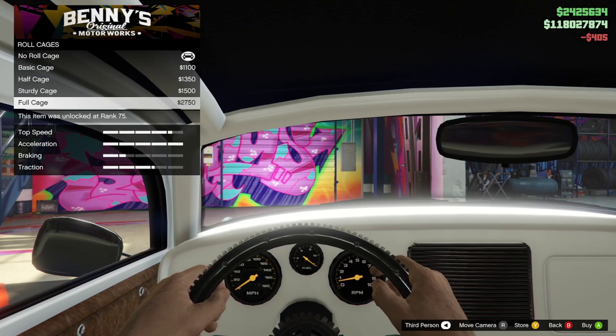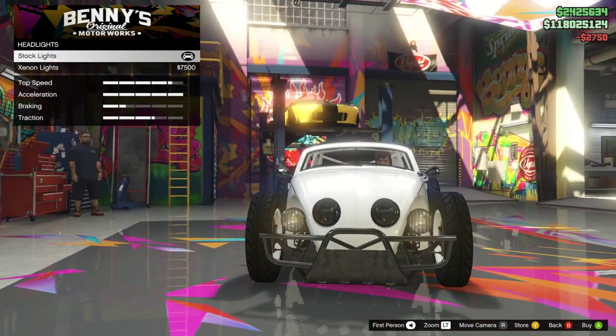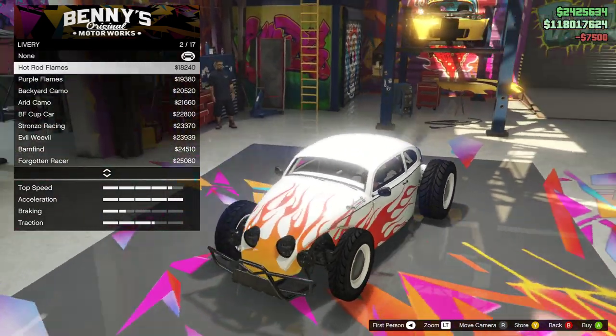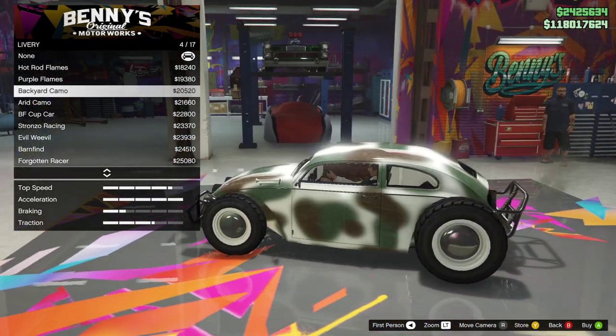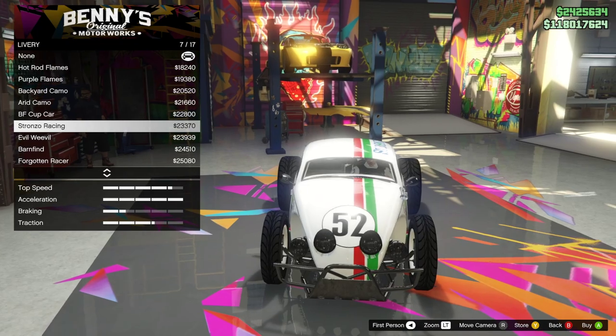We can put a roll cage on this vehicle — let's do a roll cage. We're making this like a buggy, so I think this will be pretty sick with a roll cage. Put on some xenon lights. Now we got some liveries — we got hot rod flames, which looks pretty sick. I do like that purple. That actually looks really nice.